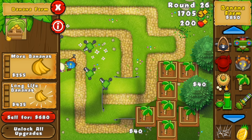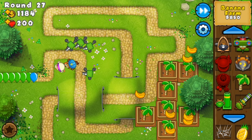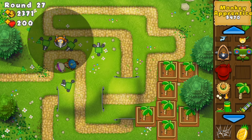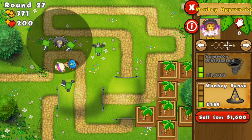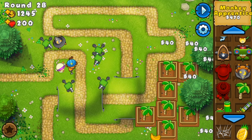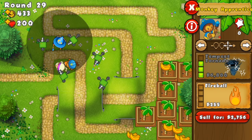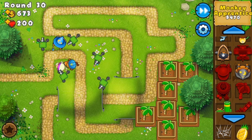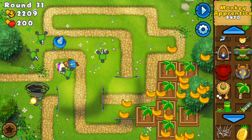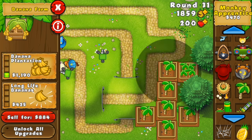I just want to buy Banana Plantation. Sorry if the audio for the game keeps cutting in and out. You're going to want to get an Apprentice after this round. You want to get it to 2-0 for now, then get it to 3-0. Then you're set — just upgrade all of these to Banana Plantation. I'll put all of them to Banana Plantation.